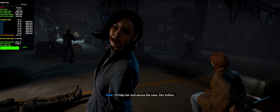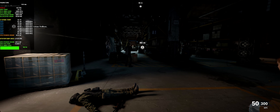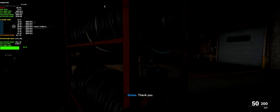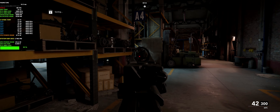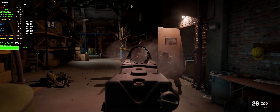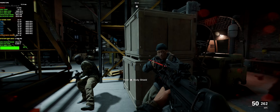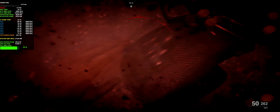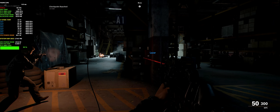I'll help you out to secure the place. Get Volkov! Alright, now I still need to get the marquis, right? I always press the wrong button.